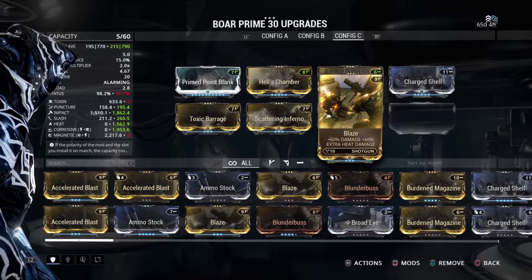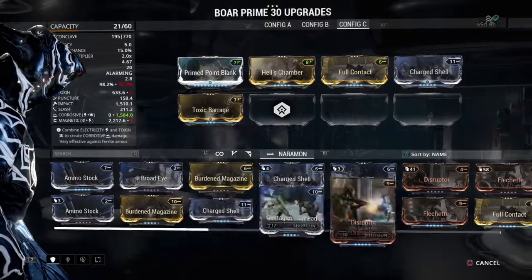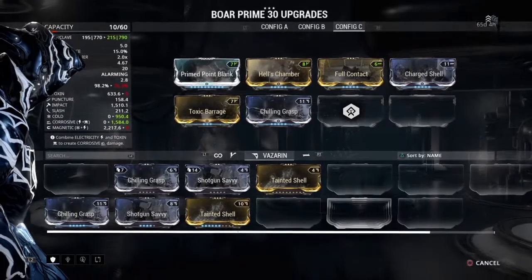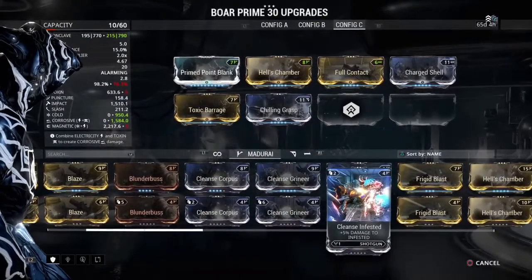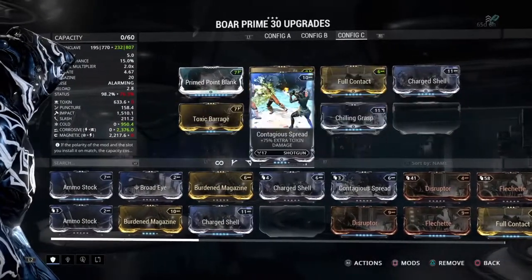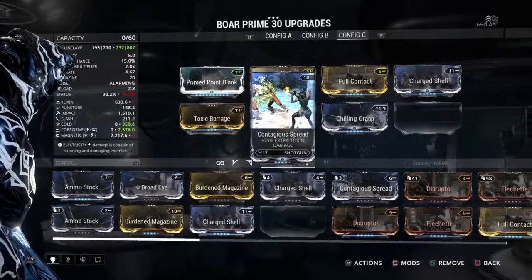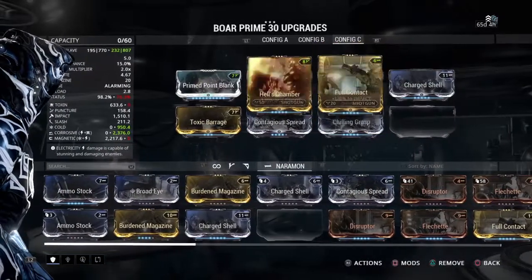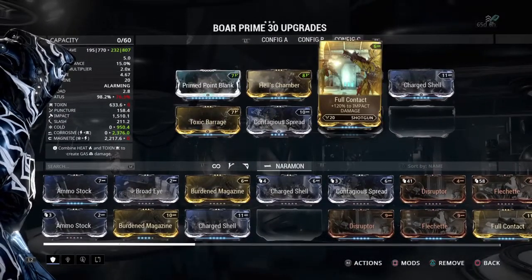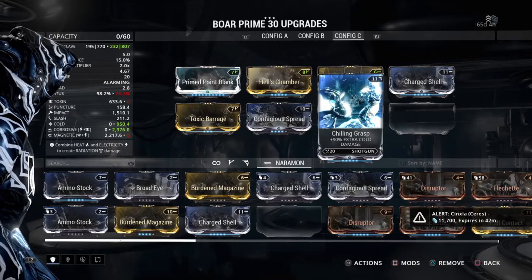You could probably swap those out as a quick demonstration. If you prefer having more Corrosive, you could go that way. Bear in mind, this has 3 Forma, so these three polarities had to be added in. So if you really want to go for this weapon, you'll have to invest a lot of Forma into it to make a complete Boar Prime build.